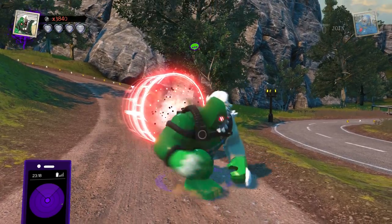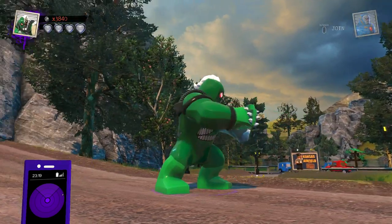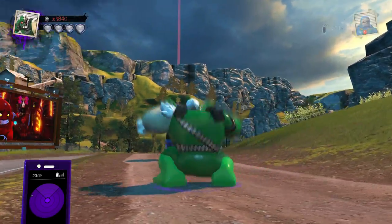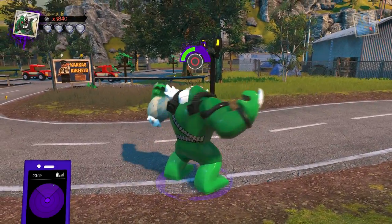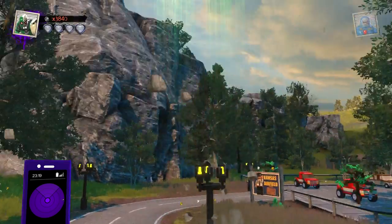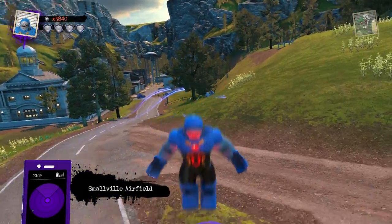The one and only Doomsday is next. Visually, this is one of the coolest looking designs because they didn't go with the full-spike Doomsday — they went with the half-masked version, which is kind of an in-between design. He looks so unique and different compared to the other characters. He does have a cool charge ability, the super leap, and Doomsday obviously also has the ability to fly.